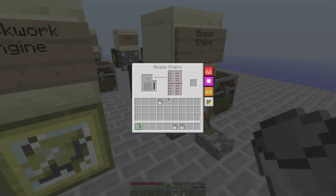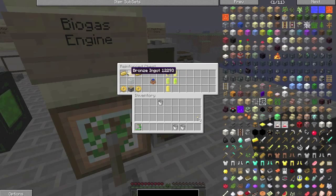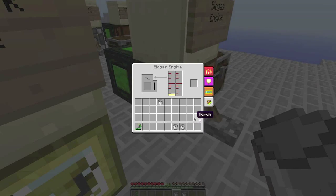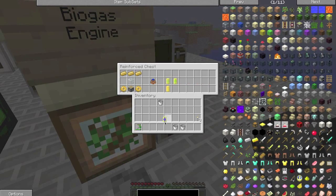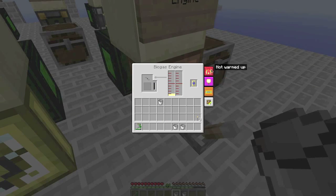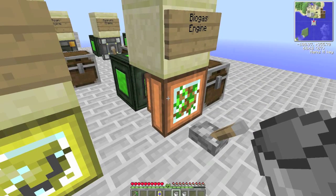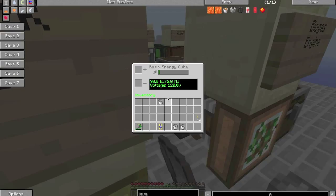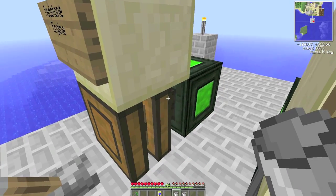And then we've got our biogas engine, which runs off fuel capsules. It requires bronze to make. I generally just use seed oil cans in them because I have way too much stuff from farming. You also put in water, and you actually need to heat it up with lava as well — I haven't used one of these in ages since I've been using my steam engines. It's actually creating more energy than it was before, which is good.